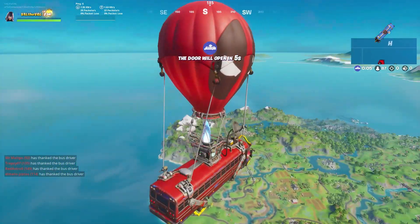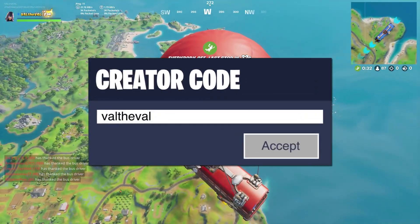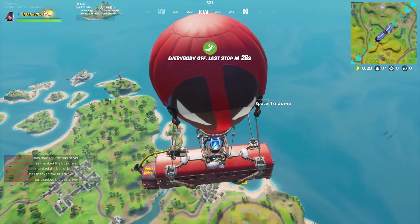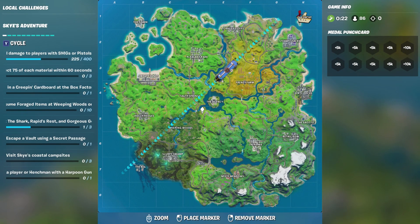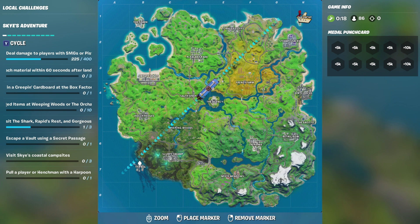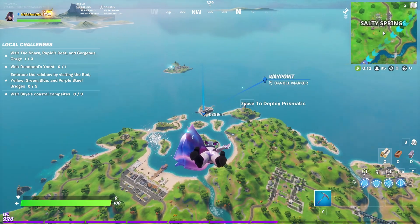Oh, they even changed the battle bus. Dude, that's so cool. Alright, so we need to find a port-a-potty. What would be the quickest way to do this? Maybe we could go to one of the henchmen bases. I know there's a port-a-potty at the rig. Let's go to the shark — I know there's one near the back.